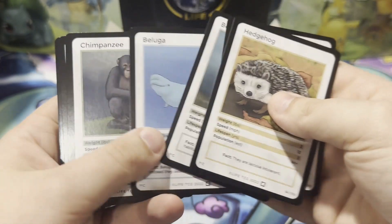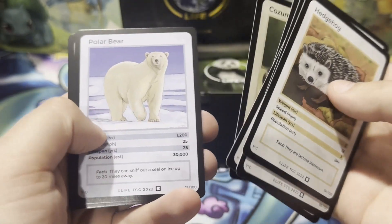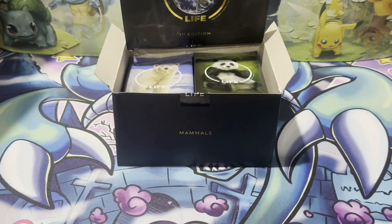Got a hedgehog, reindeer, beluga, chimpanzee, orca, raccoon, polar bear, followed by a rhinoceros.